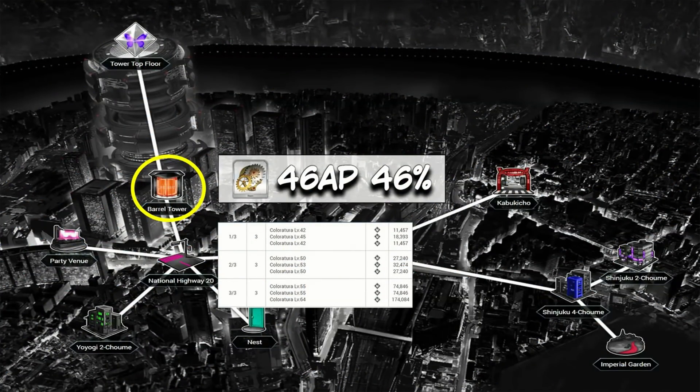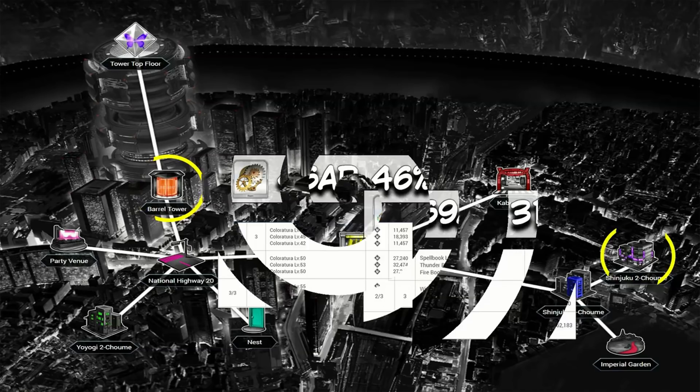Next up is Gears. Previously you'd hit up Chicago to disassemble some machines, but with Shinjuku dropping you'll want to hit the Barrel Tower instead. 46 AP per drop at a 46% drop rate puts it a decent amount ahead of the previous first place.